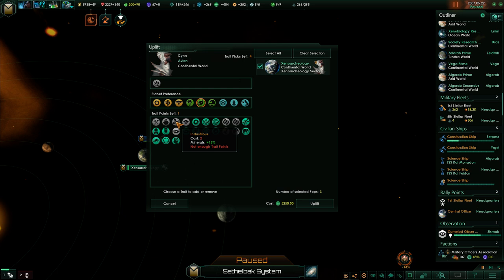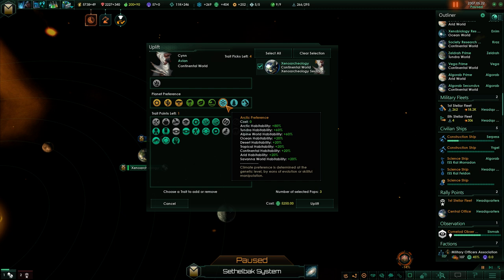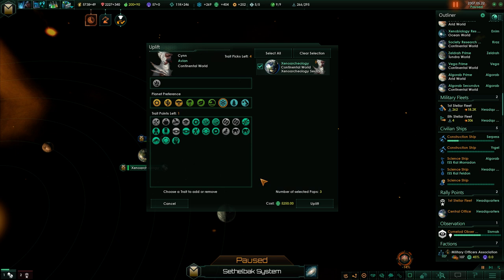How come we can't pick this? Trait picks left — oh, that's the trait points. Planet preference — I guess we could tune them to be more suited to a different type of planet to make it easier for us to expand. Like, we don't have any Cold World stuff, right? There's some decent Arctic Worlds, we could do that. And it doesn't look like it changes the cost. Three points left. Oh, we can give them Cybernetic for free! That's good. I think we might just give them Communal for more happiness. There you go — Cybernetic Communal. So we're basically Borgifying them.